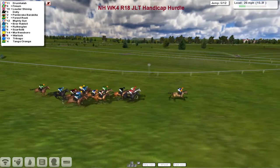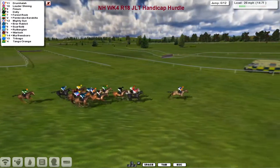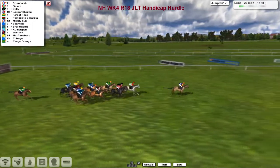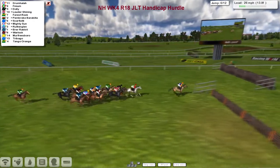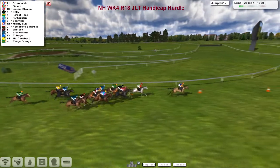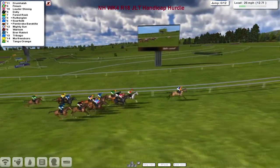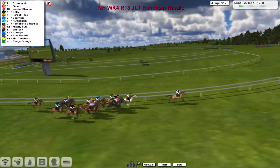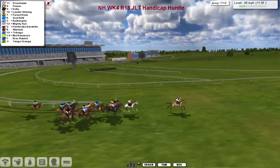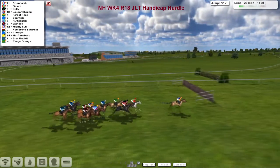Scarfioti looks like the lighter-coloured of the two James Follis horses; the black horse towards the back is Trabago. The back marker is Tango Orange. Drumhuller in the lead as they make their way towards the next flight. Drumhuller in the lead, Finium second, Lauda Shard third, Dolly fourth, Forest Rock fifth, Scarfioti sixth, Rutherglen seventh, Pembroke Barrachiller eighth, Mighty Sun ninth, Warlock tenth, then Trabago, Murfreesboro, Brer Rabbit, and finally Tango Orange at the back - who's been pulled up, the first pull-up of the race.